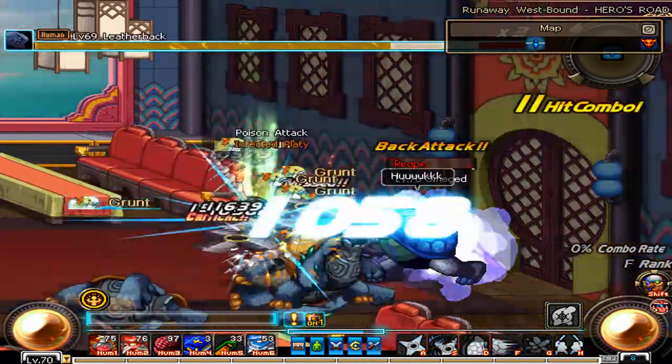On key A, you see a shuriken icon. He throws a bunch of shurikens at the enemies, and this can do a huge amount of damage on its own. It's also your lowest cooldown skill.